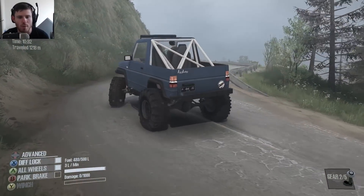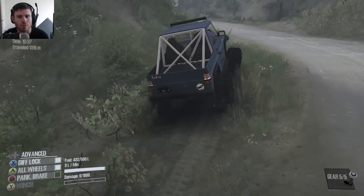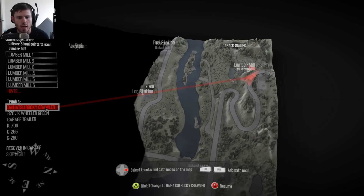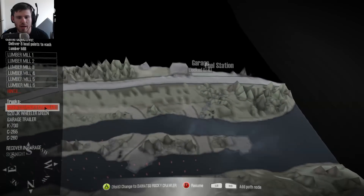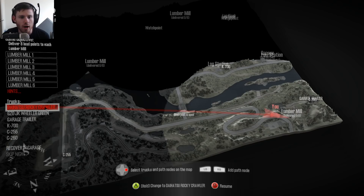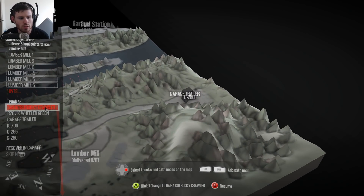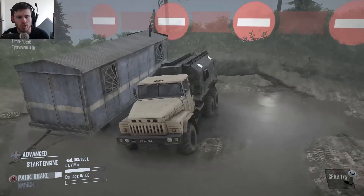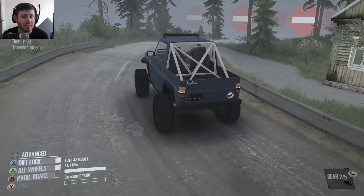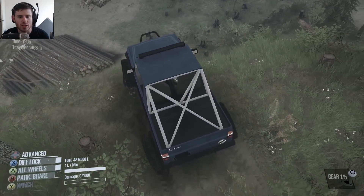I love these switchbacks — this is like a proper mountain road, a toge road, which is awesome for MudRunner because you really never get those, other than the maps that come with the game. This reminds me a lot of the hill from the original Spin Tires. There's our first watchpoint, and that reveals a couple of paths we could take. There's a locked garage, but there's a C-260 and a garage trailer right here — that's how you get the garage unlocked. The Daihatsu Rocky is recallable, so if we ever have issues we can just recall it straight away.